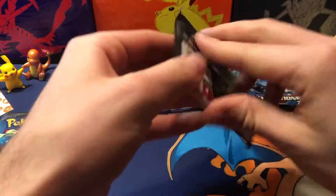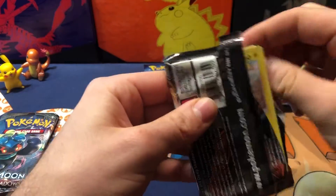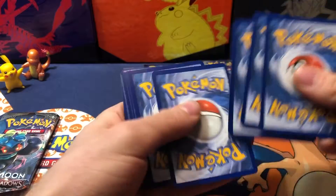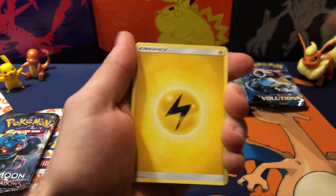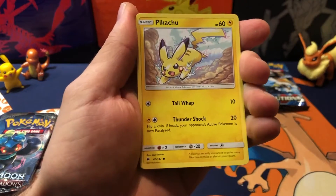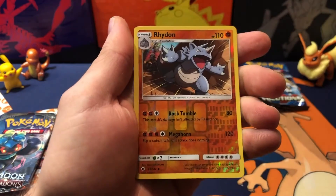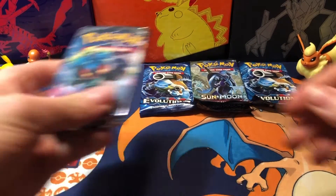Alright, next up we got Burning Shadows — let's go! Another Pikachu on the front. We got Lightning Energy, Metapod, Simisear, Pikachu, Krookodunk, Pangoro, Stufful, Meowth. Reverse Holo, and a Butterfree Non-Holo. Alright, that's okay.